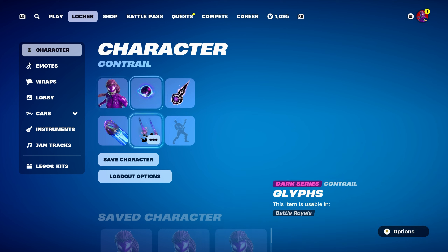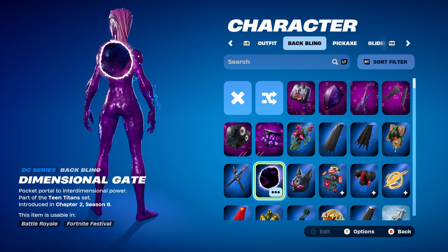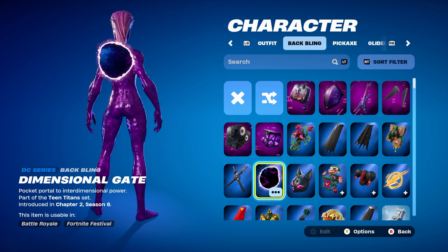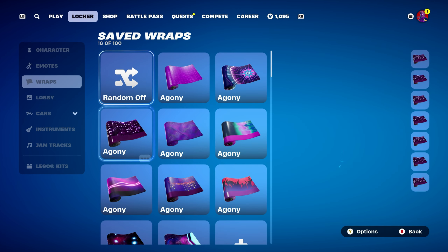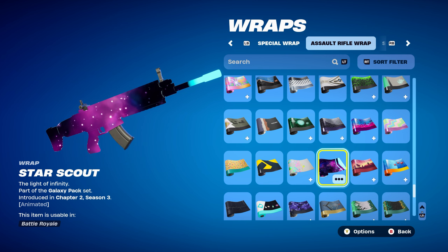For the final combo, I thought I'd use the Dimensional Gate as the back bling — a DC Series back bling, Raven's back bling from the Chapter 2 Season 6 Battle Pass. If you don't have this one, use any other galaxy or purple themed back bling. The pickaxe is the Cosmic Llamacorn, part of the Galaxia set, introduced in Chapter 2 Season 4 — Galaxia was the first ever crew pack skin. If you don't have it, use any galaxy or purple themed pickaxe as an alternative. The weapon wrap is Star Scout, part of the Galaxy Pack set from Chapter 2 Season 3 — works perfectly for the purple and blue design.